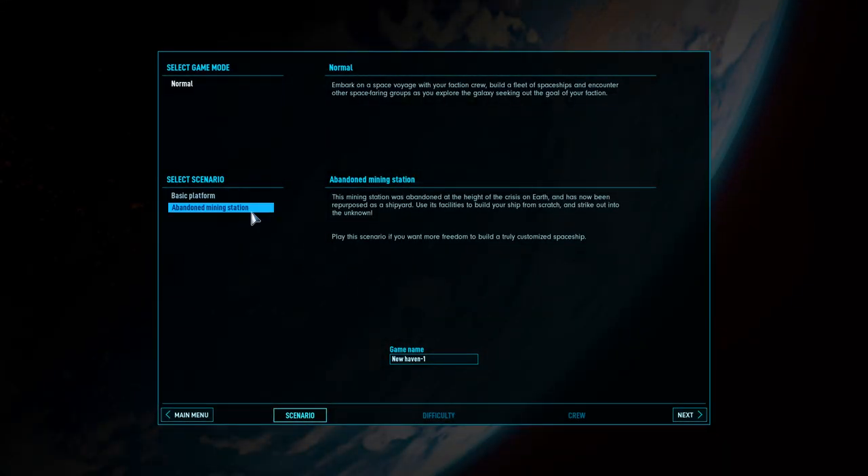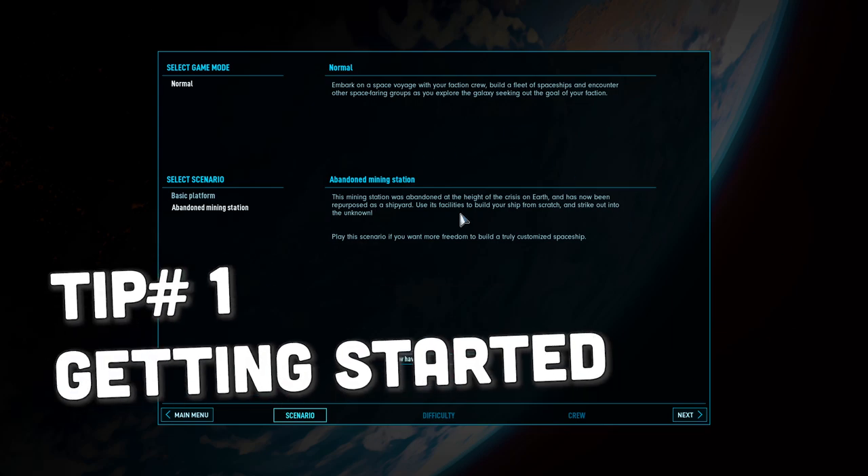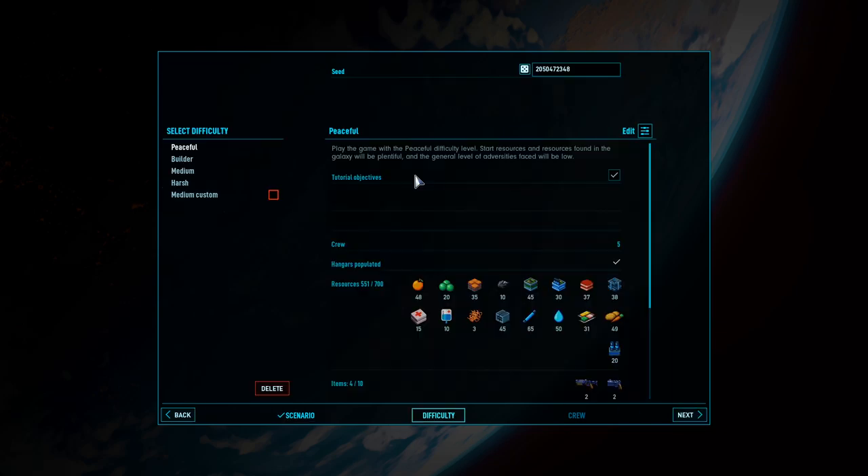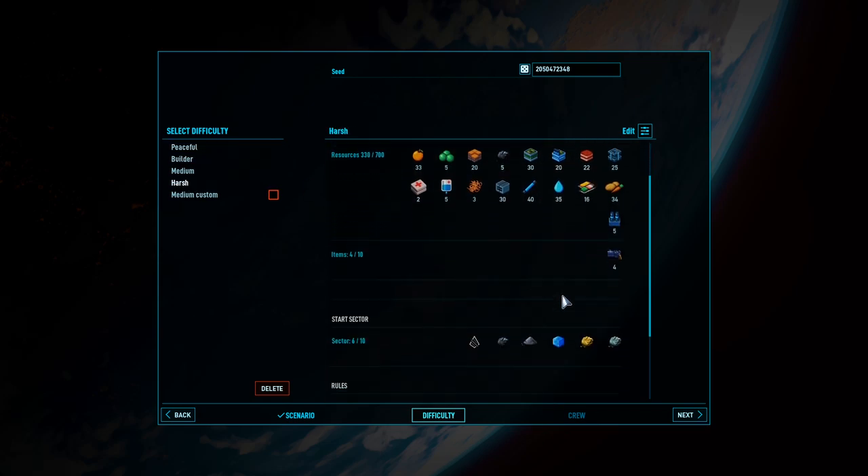For our purposes to get started, we're going to go with an abandoned mining station. That's because it gives you a little platform to get started, and then you can also make your own ship from scratch. We're going to name this universe the Hot Tips Universe. When you're setting up the difficulty, you're going to notice a bunch of options: Peaceful, Builder, Medium, Harsh — it's pretty self-explanatory.